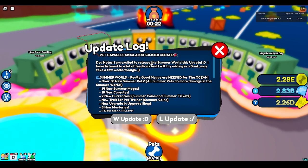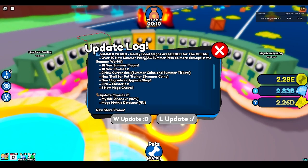Dev Notes: I am excited to release the Summer World Update. I have listened to a lot of feedback and might be adding a bank, which will help so much — especially for my alts so I don't have to trade 50 times to get my pets. Good megas are needed for the ocean — over 50 new pets, 14 new megas, 18 capsules, 2 new currencies, and a new trade for petting.